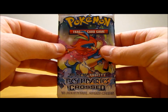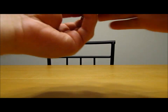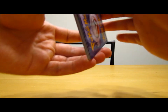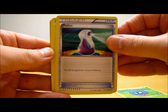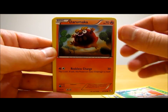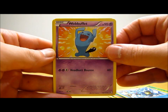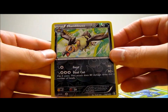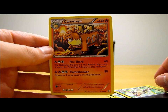Next pack here — Keldeo on the front of this pack. This pack starts off with Tangela, Potion, Voltorb, Togepi, Darumaka, Wobbuffet — cool looking artwork on that card — Golduck, Mandibuzz. Reverse holo is just an uncommon, and the actual rare in the pack is a Camerupt, just a regular rare.